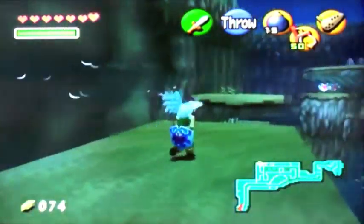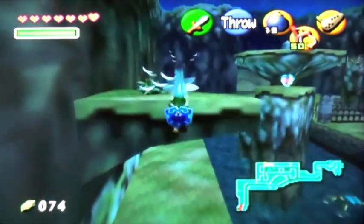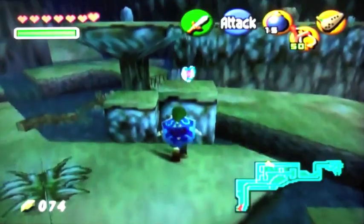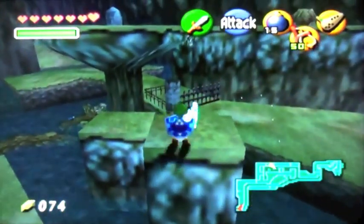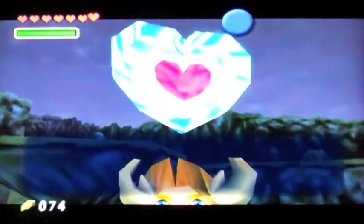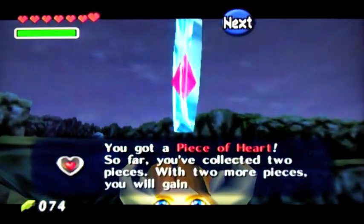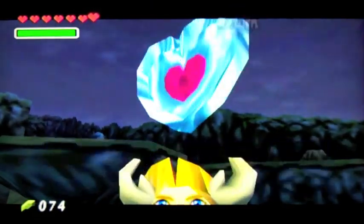Okay, basically this is kind of tricky. It took me a while to get this right, but basically you jump, and then as soon as you reach the ledge, throw the Cuco so you can climb up there. Yeah! Got myself another piece of heart, and it's already turned to dawn. Nice. This is our tenth one. God, we've collected a lot of pieces of heart already.